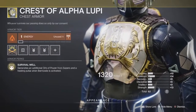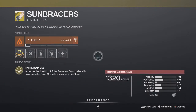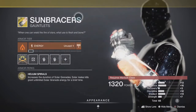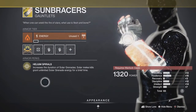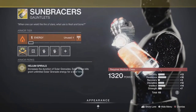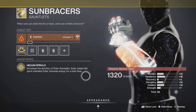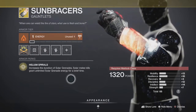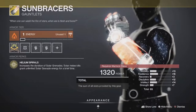Last but not least, for Warlocks he's got the Sun Bracers. The exotic perk is called Helium Spirals — it increases the duration of solar grenades, and solar melee kills grant unlimited solar grenade energy for a brief time. I believe it lasts around three to five seconds. It's got a total overall stat of 65, which is good.